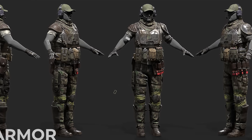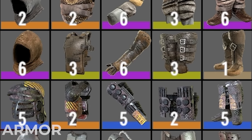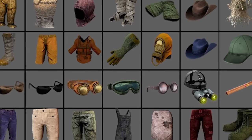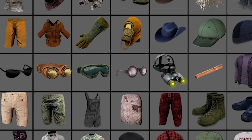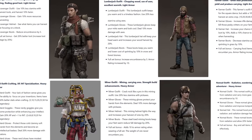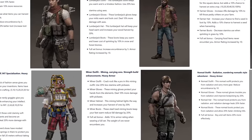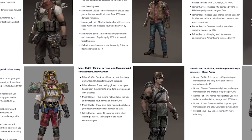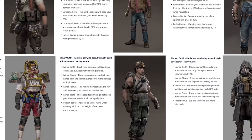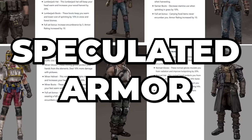Next up, we have the new character armor, also revealed many months ago. I'm expecting to see all current armor removed — most likely armor mods removed as well — and it's possible we'll even see the removal of all clothing, like the college jacket and the duster. Instead, we'll have a new four-piece armor system. The following six sets are speculated armor based on old concept images that are years old, but indications suggest we are moving in this direction.